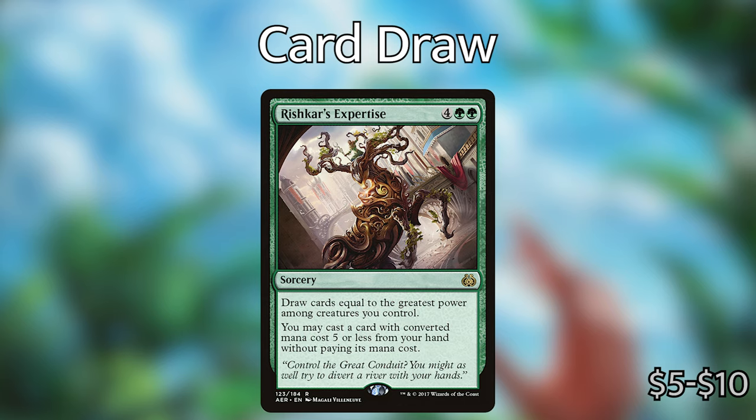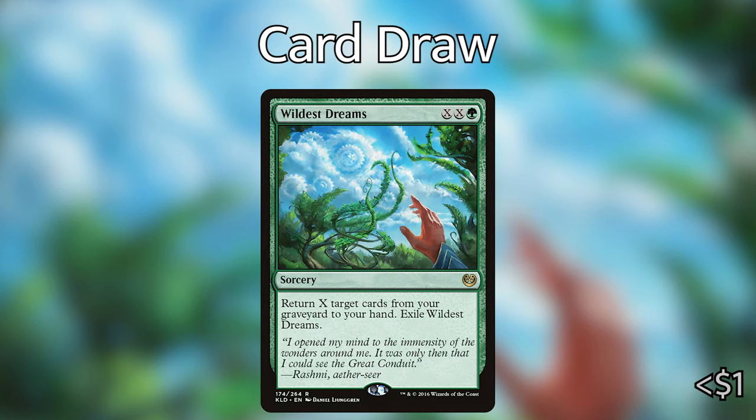I have two more that aren't specifically card draw but I've included them. The first one is Wildest Dreams — green XX — a sorcery: return X cards from a graveyard to your hand, then exile Wildest Dreams. This is a really good card later in the game where we've spent a lot of our mana, cast a lot of creatures and X spells, and they're all in our graveyard. We can use Wildest Dreams, dump all of our mana into it, and get all those cards back.